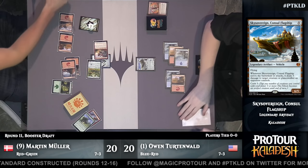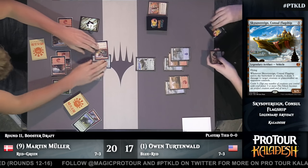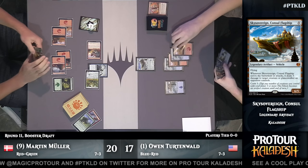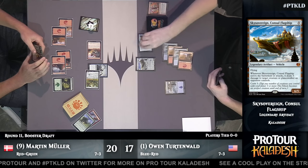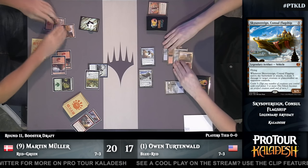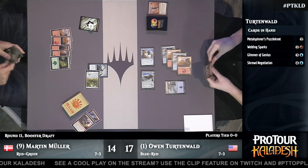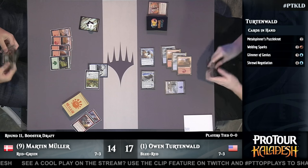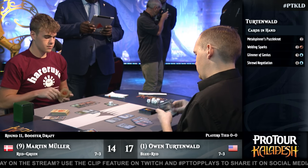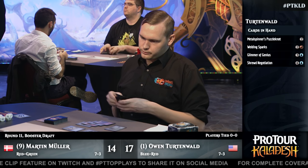Once Skysovereign starts attacking, games start ending. That was a massive turn in tempo, taking out the Thriving Rhino. If Owen has a creature to crew the Skysovereign, it can take out the Spontaneous Artist as well. It comes in for six, taking out Muller's only board presence, and things are rapidly turning in Owen's favor. Owen is playing a couple copies of Weldfast Wingsmith, and the fact that it's a three-power creature is a big part of that — being able to crew the Skysovereign is a gigantic thing in this format.